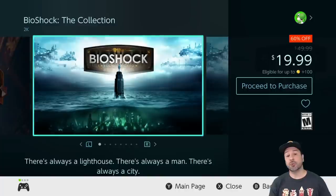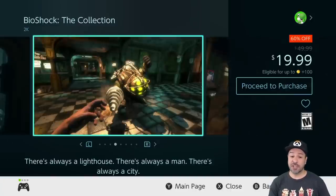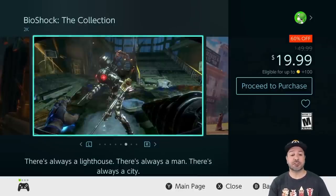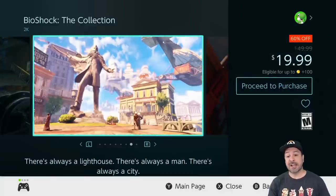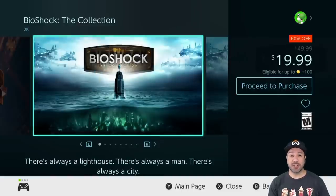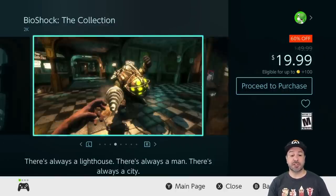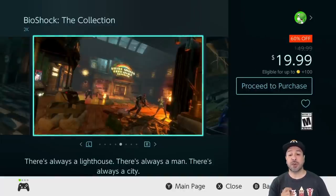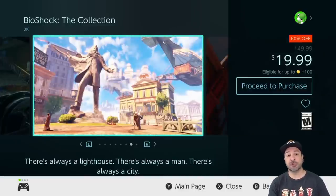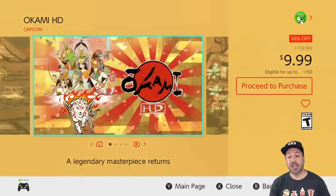Next is the BioShock Collection, also still 60% off dropping the price to $19.99. This deal is running out this week, and if you're into FPS with a little bit of horror thrown in, the BioShock Collection is an excellent place to look. At under $20 for all three games, that's amazing value. One warning: you need a lot of space on your microSD card — each collection is easily over 30 gigabytes. You can also check out each game individually as they're all on sale separately.